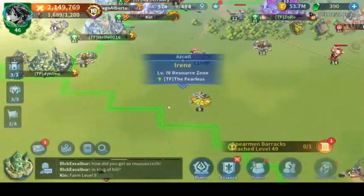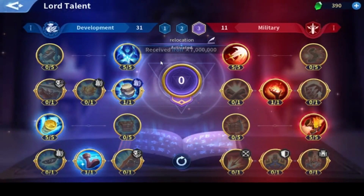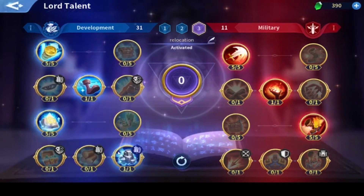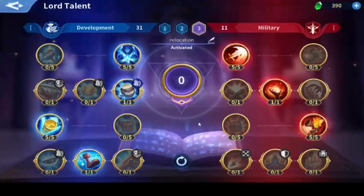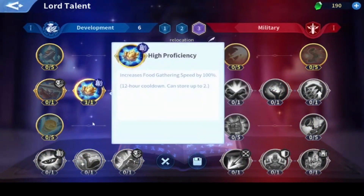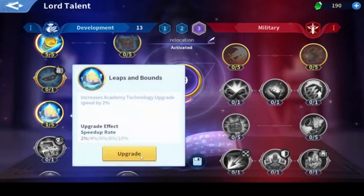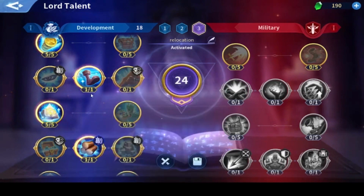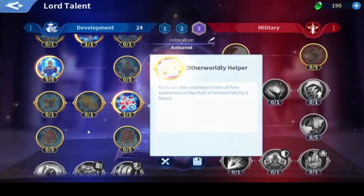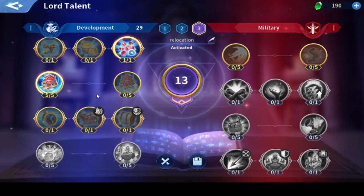Now we collect the last resource tile for Diego and switch talents so we can send our marches again. I was using stone and wood, I'm using iron right now so I'll switch to wood. You need to use Big Yields which increases resource production by 10%, and gold production of course — always use Divine Walker. You should also use Warehouse Storage since you'll be collecting a lot of resources and need to make sure there's enough room.